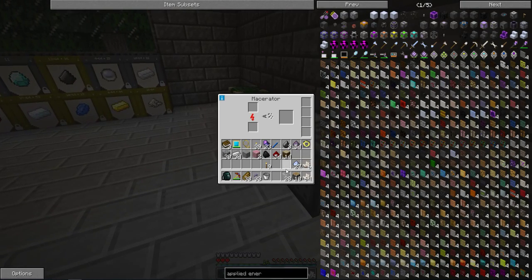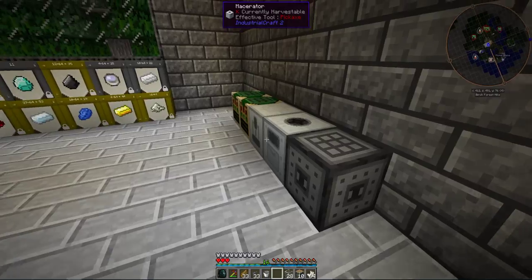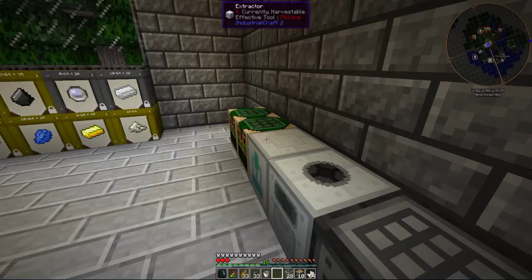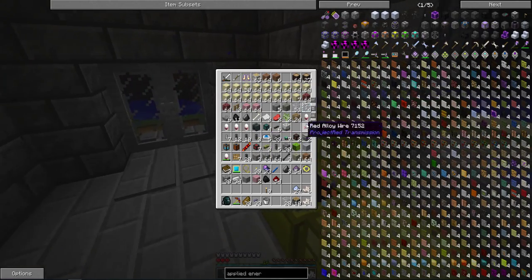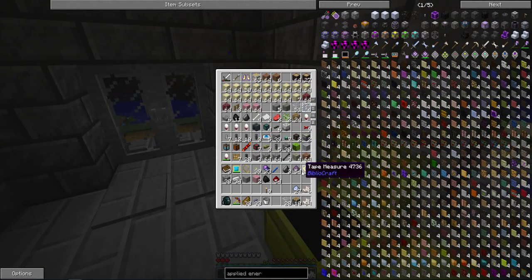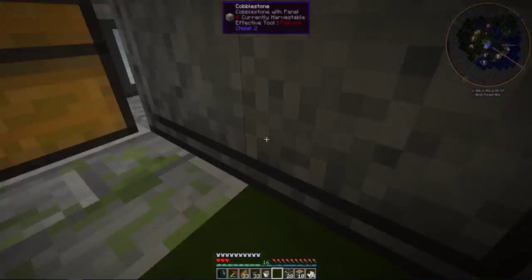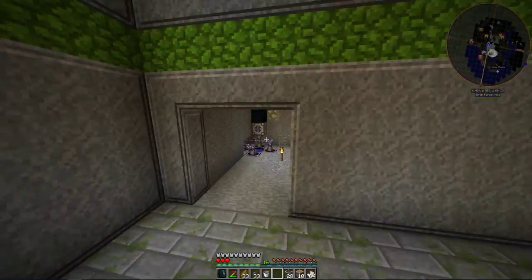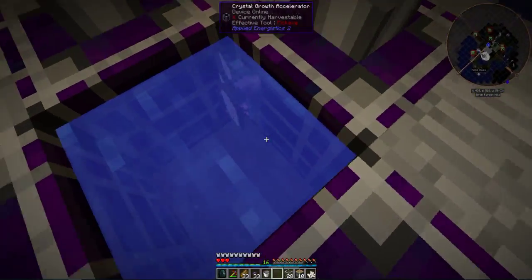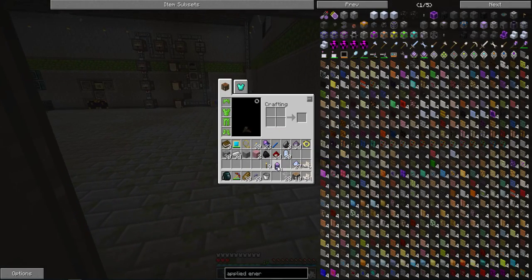Masselevator 9000, please. There you go. Extractor 9000, please — it's one of those machines. I can't believe I don't have any rubber. Stuff's done. There you go — so you get these pure Certus Quartz. Those are used for special things. I just wanted to make them on camera to show you what they look like.